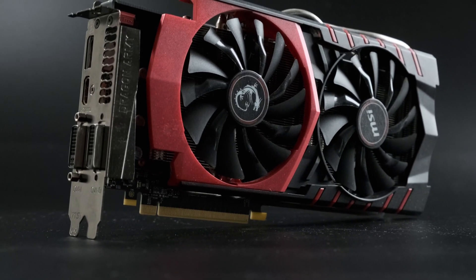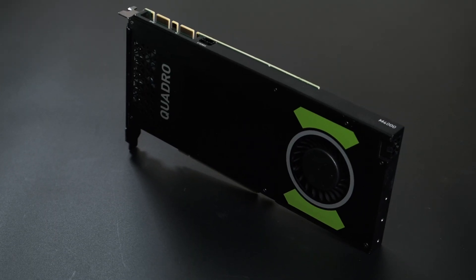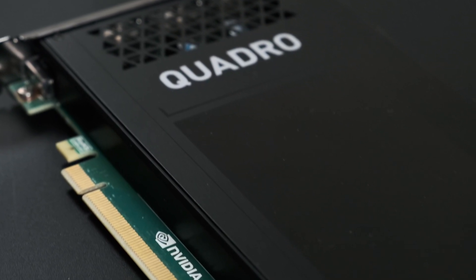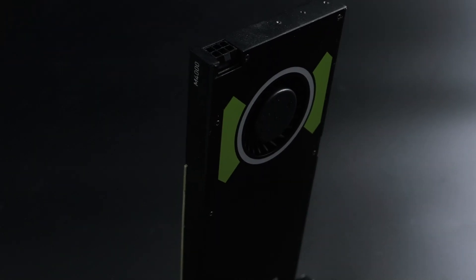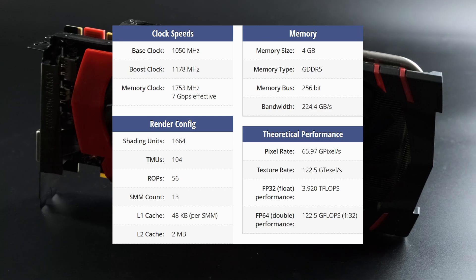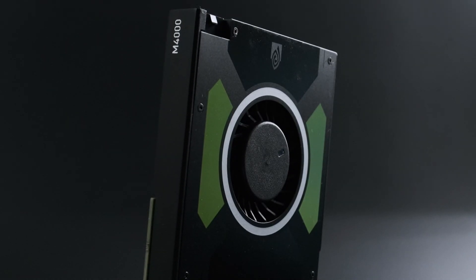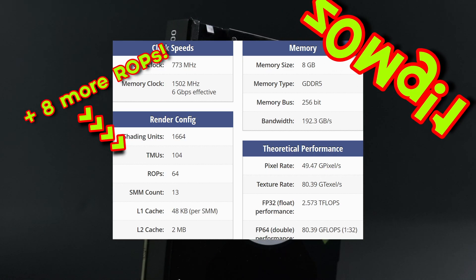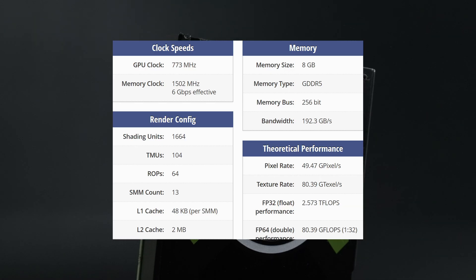Not to completely write off the 970 — I reviewed it a few months ago and found it holds up pretty well in modern titles. The Quadro M4000 looks like a good candidate to fix the 970's fatal flaw. Based on the same GM204 GPU with 1664 CUDA cores, the only things holding the Quadro back were clock speeds and power delivery. Whereas the 970 runs that GPU between 1050 and 1178 MHz and can go dramatically higher, the M4000 has a base clock of 773 MHz and no boost clock to speak of. The RAM also runs slower at 3000 megatransfers per second instead of 3500.